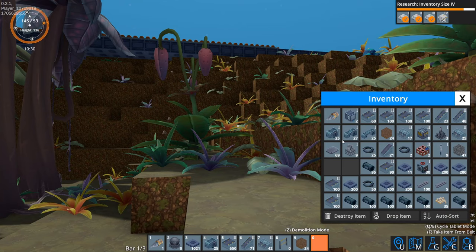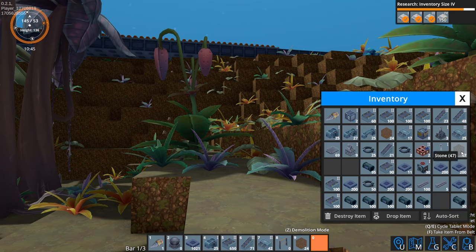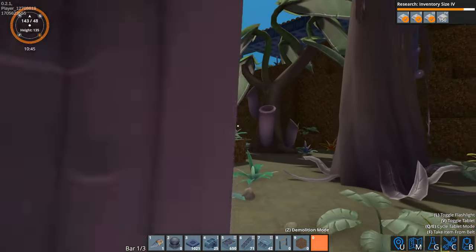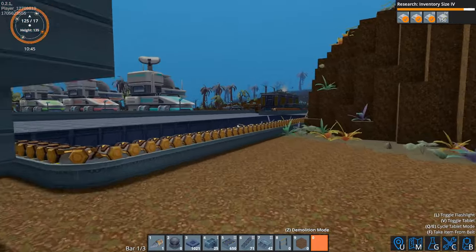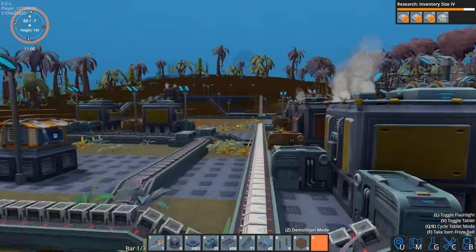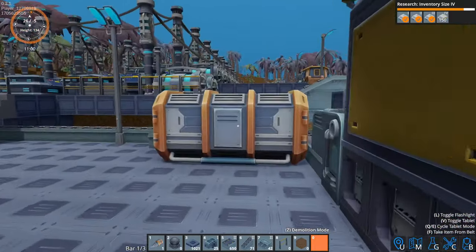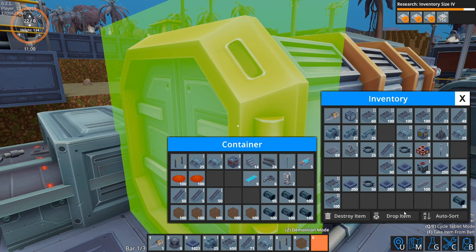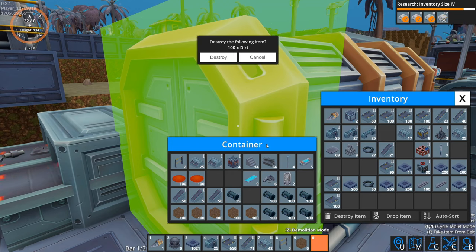It probably wouldn't hurt to grab some building materials — we may need some solar. Let's get rid of some of this stuff and put some pipes away. Before we make that trek, let's assemble some solar panels and take them with us just in case that's part of the issue. We're going to need more electronic components than we're getting. Let's consolidate these wires — level two belts, anything else I can consolidate — and get rid of some of this dirt while I'm here.